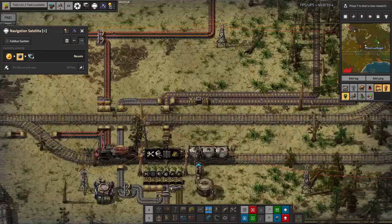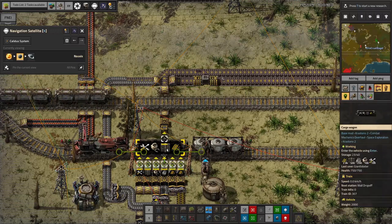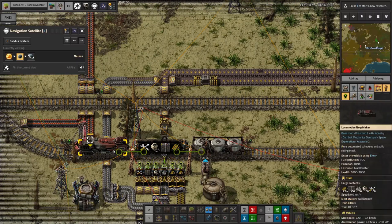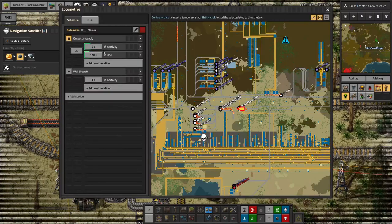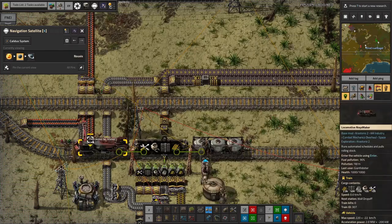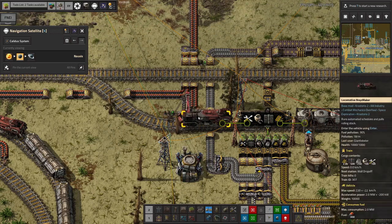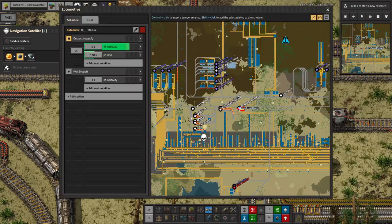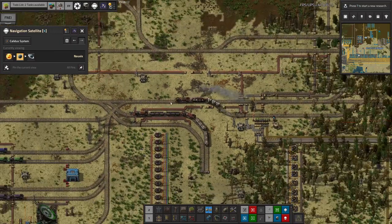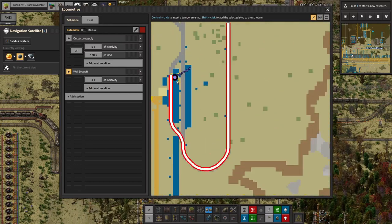When this train pulls in here, we've not loaded or unloaded anything, so I'm not sure why it went to wherever it went to. There might be a bug in the system. Let's see where this train goes, because I suspect it's going somewhere it shouldn't — it didn't do any loading or unloading of its inventory when it got back.